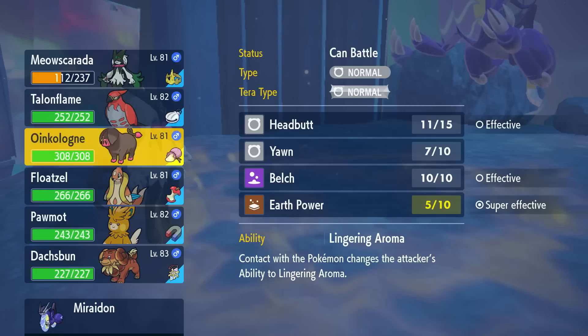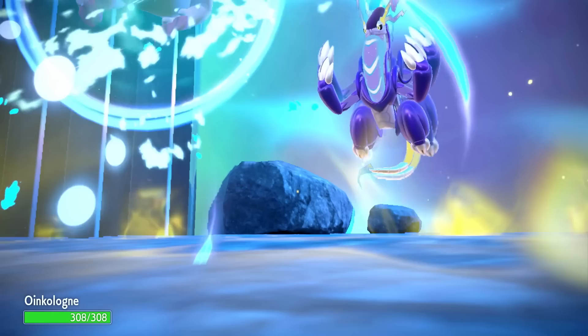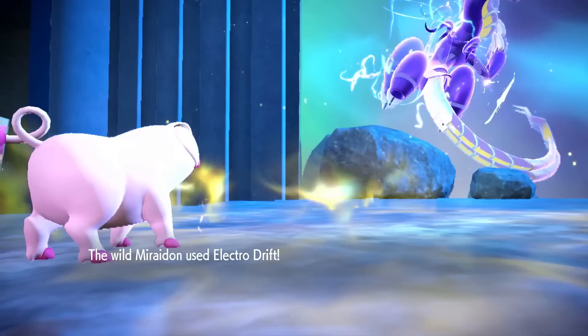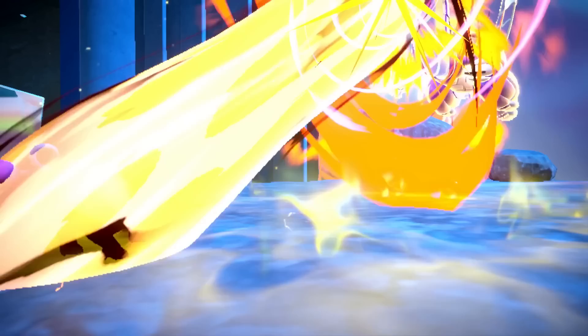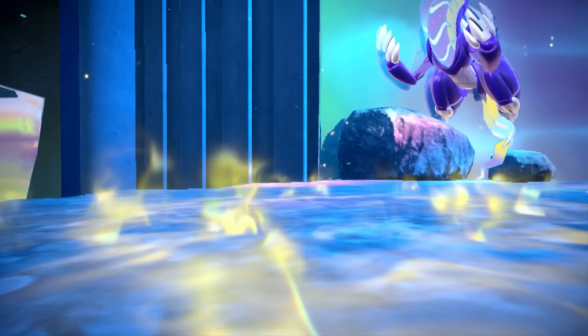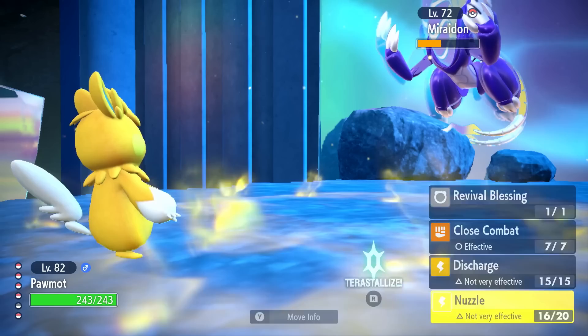A lot of you have been requesting we go back to Area Zero and catch Miraidon, so I'm glad that we're here. They're using Electro Drift this time — that might hurt. It definitely does. We're almost knocked out. As long as we can just use Yawn... they're going to be able to attack twice from that. We can't do that too much. What we could do is switch over to Pawmo and just nuzzle — not very effective, but if it can still get a paralysis, that could be something.